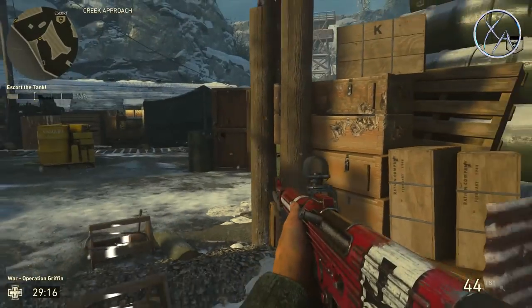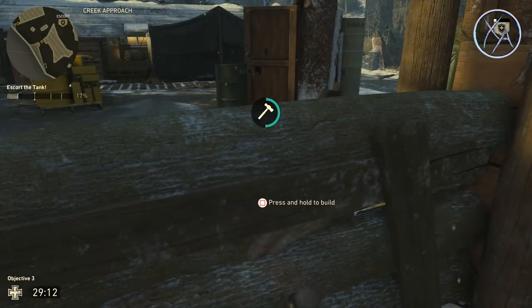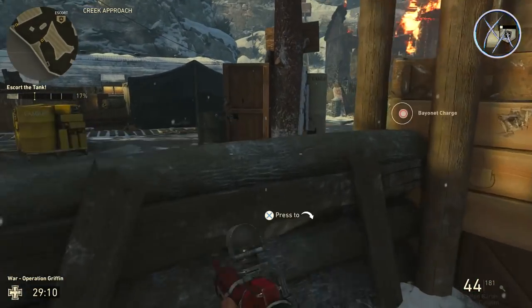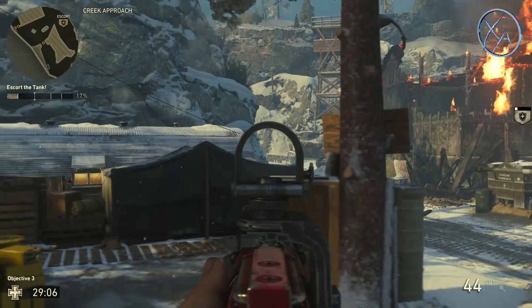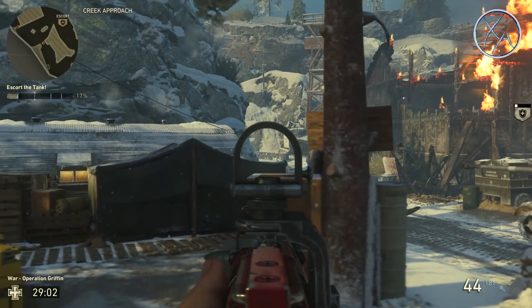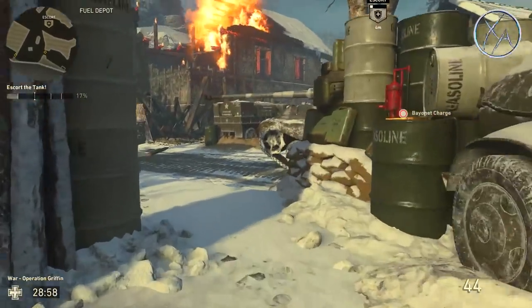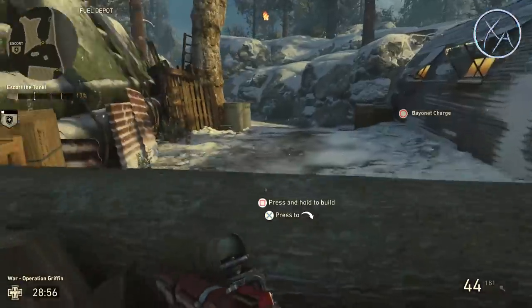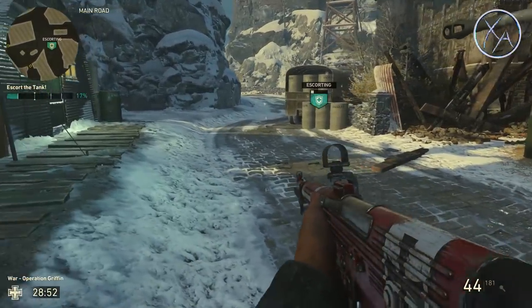For this second section, if you're having a hard time — which can happen against really good enemies — sometimes I like to build this wall halfway up, mantle up on it, and you get an excellent line of sight covering that entire area right there. You can easily pick people off and support your teammates as they're escorting the tank. It's not the only position to use, but picking off a couple people from there can definitely help your team.